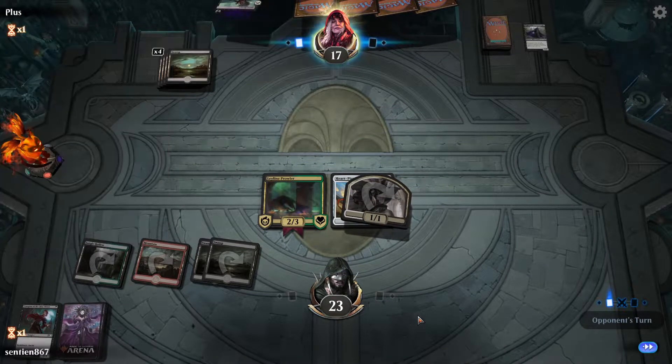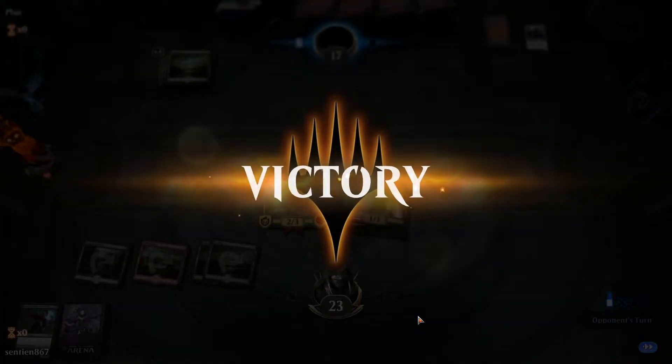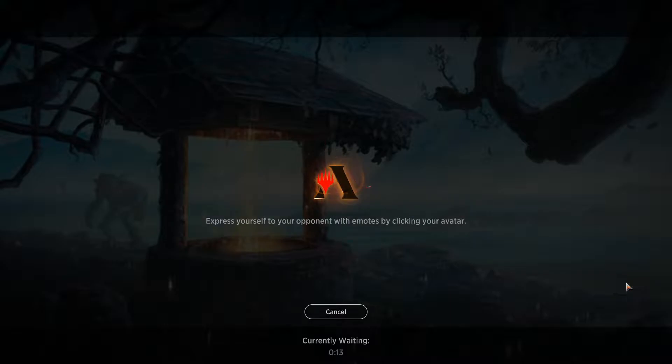Heartpiercer Bow deals one damage and unfortunately I have to put in the edit: yes, I understand later in the video it doesn't work. Fine, we'll change it up — we'll change it right now. I changed it: I put in another Carnival and another Statue, and I took out the two Heartpiercer Bows. Sometimes when I brew a deck up, I make mistakes — it's okay.